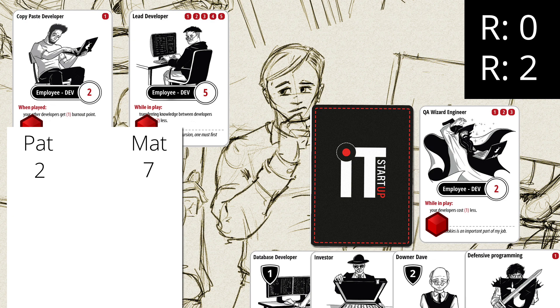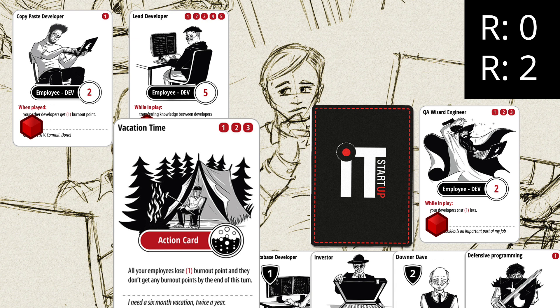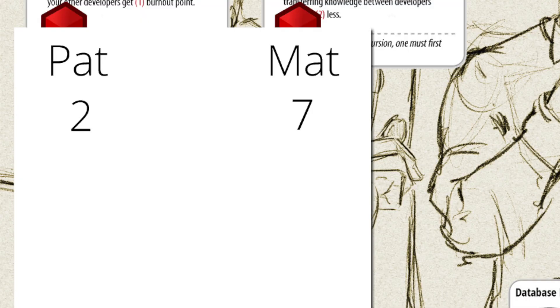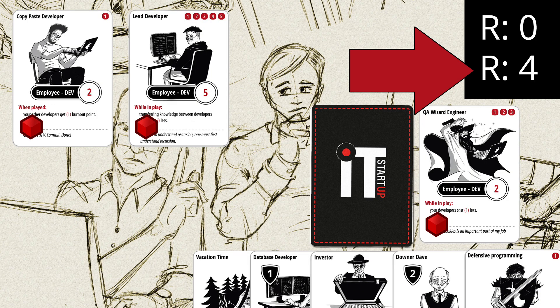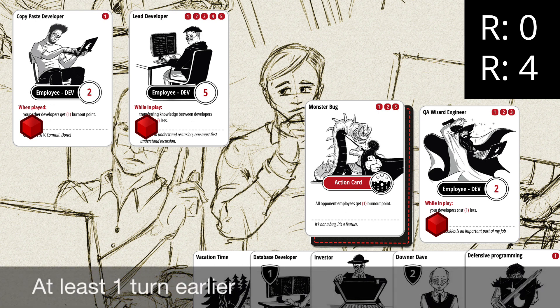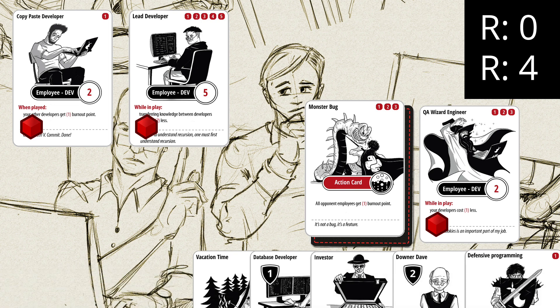It's time for our second turn — we draw a card, and because it's the second turn, we get 2 resource points. To make it easier to remember which turn it is, it's a good idea to write the points down: Pat has 2 points, Matt has 7 points, and the next turn is turn number 2. We decide to use our planned action card, so we turn it face up and play it for only 2 resource points — not the full play cost of 3 — because we planned it the previous turn, saving 1 resource point.